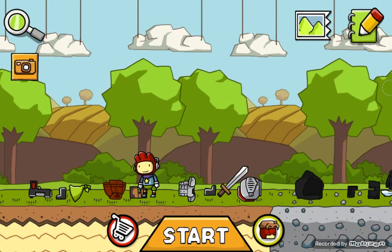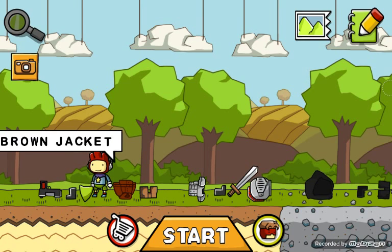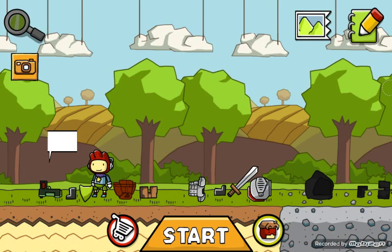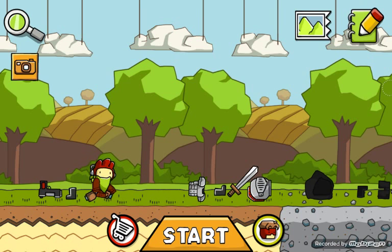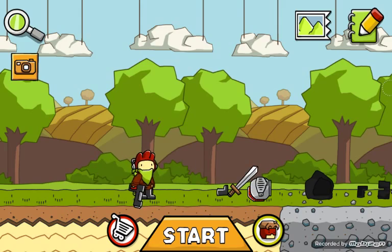Now time for the last one, which I just came up with today — it's the modern bandit. What you're going to need for this one are trousers, brown jacket, bandana, boots, and a pistol. Put these on and you've turned into a bandit. You can go around and blow up everything.